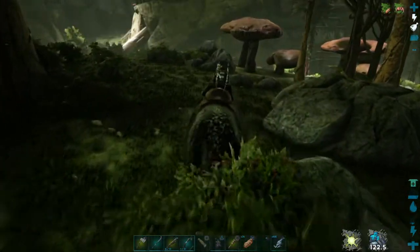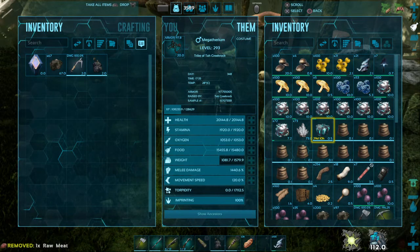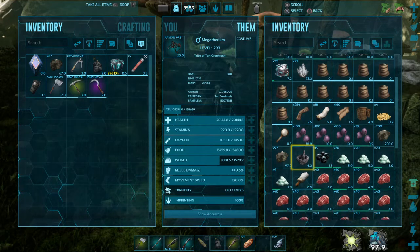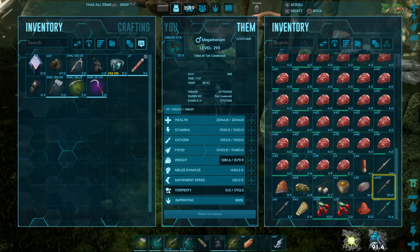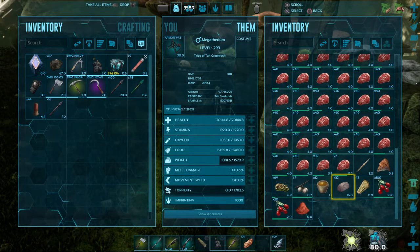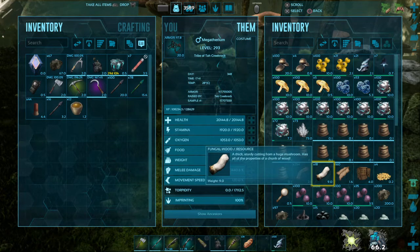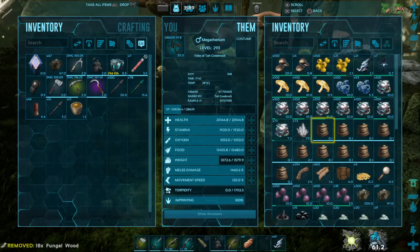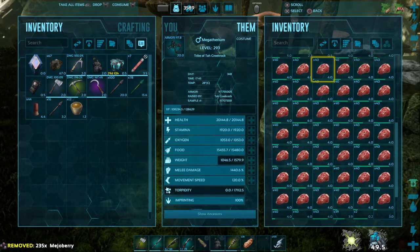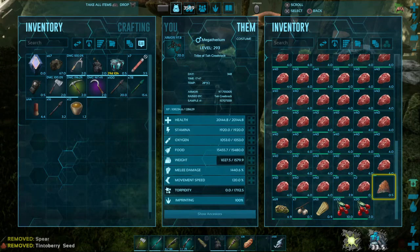Stuck on a rock. I'll take some of my stuff back just in case I get attacked. Need arrows and shotgun shells for sure. And my stimulant in case something knocks me out. We've got all this extra wood we don't need, and don't need the fiber. Drop the stone, drop these seeds and this spear — maybe we can move a little bit faster.